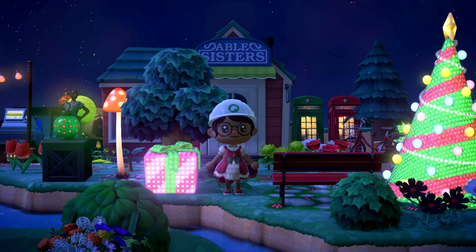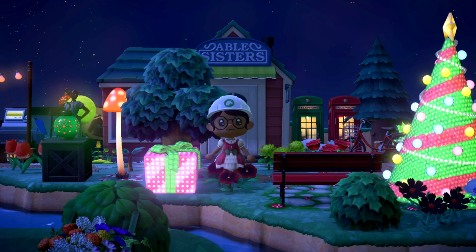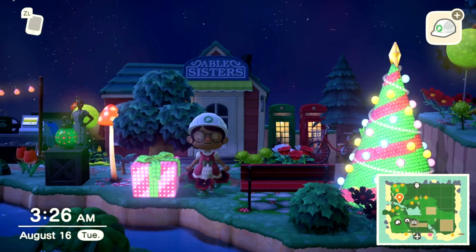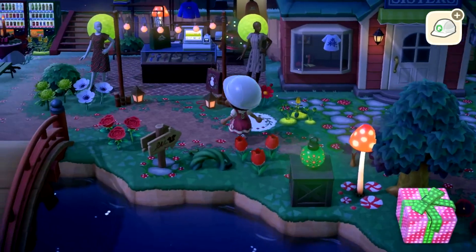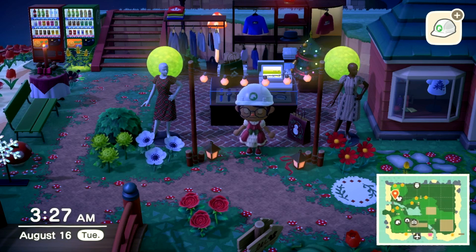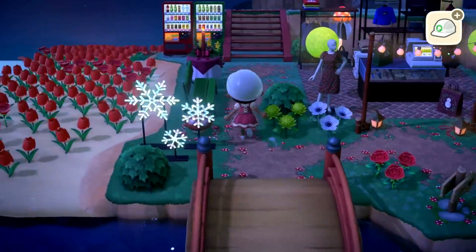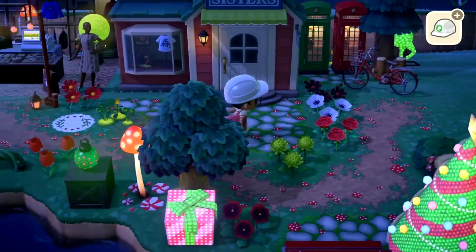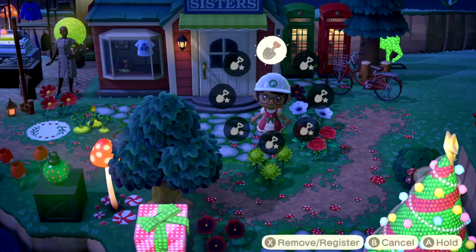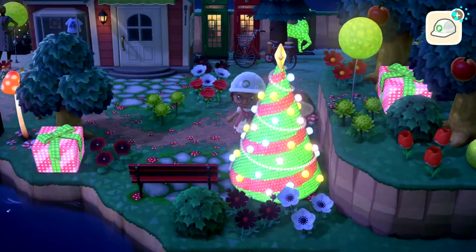Welcome back to 15 Days of Mogu Vlogmas, Day 5! We are grinding through. As you can see, I'm standing in front of Abel Sisters. Don't hate me, but I may have changed the whole area that we decorated in the last video. I just came to the conclusion that it wasn't bright enough and there weren't enough clothing items. I also plan to start decorating more at night, since the dream address is going to be set at night.